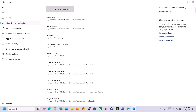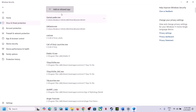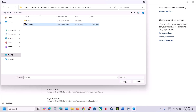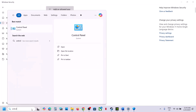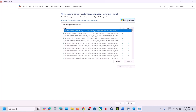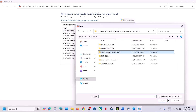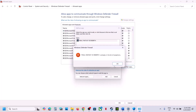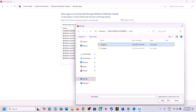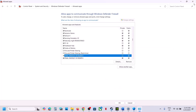Click Add an allowed app, then Browse all apps. Go to the game installation folder, select the game exe file, and click Open. Repeat this for the exe file inside End\Binaries\Win64. Then open Control Panel, go to System and Security, Windows Defender Firewall, and click Allow an app or feature through Windows Defender Firewall. Click Change settings, then Allow another app, browse to the game folder, add both exe files, and click Add.